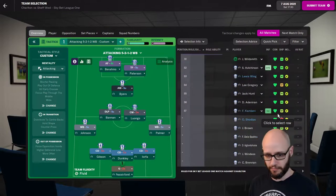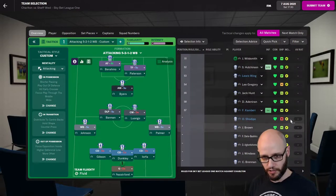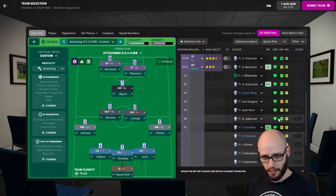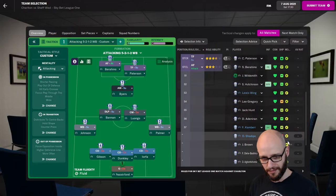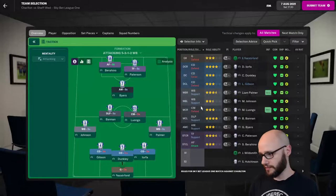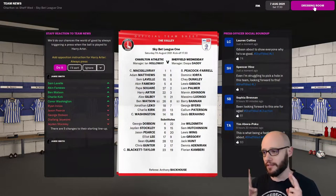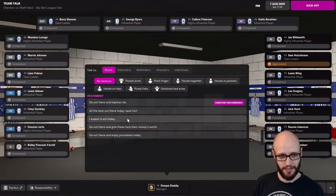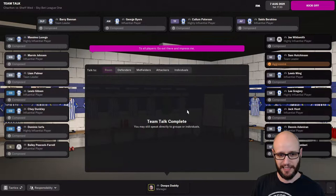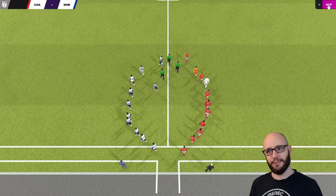That's my A team. Am I happy with the sub bench? Can Barry Hunt, Adrian, Grovery, Ring, Hutchinson - I think it's quite standard. Let's go. Come on, fingers crossed. We're away. Keep it - impress me. Keep them on their toes a little bit. Here we go, first game of the season.